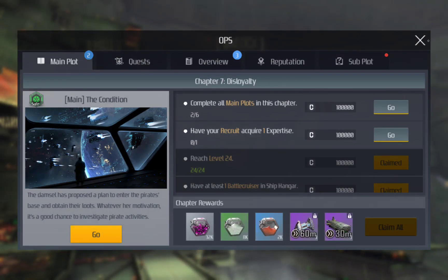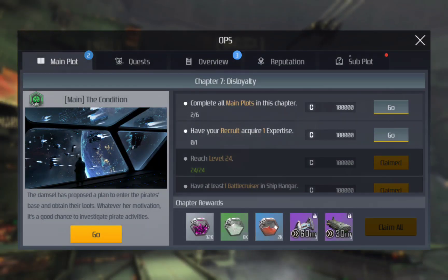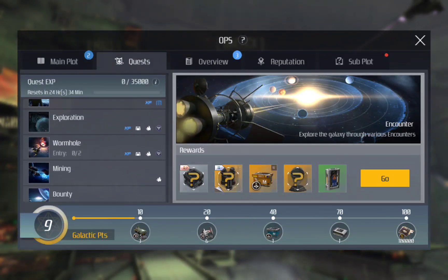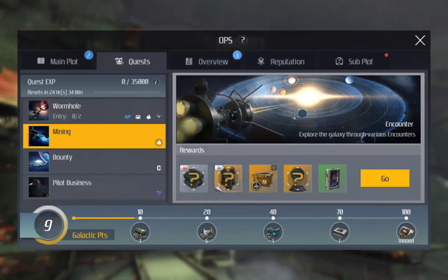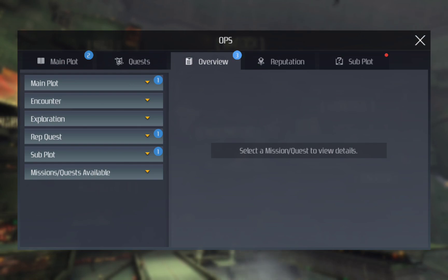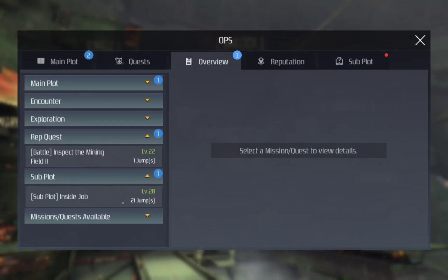I'm level 24. If you click on Ops you've got the main plot, you've got quests — meaning you can complete mining, wormhole, exploration, scanning — and then you can claim all the items from here. Then you get overview, which just gives you an overview of what you can do. You've got repetition quests and subplot.